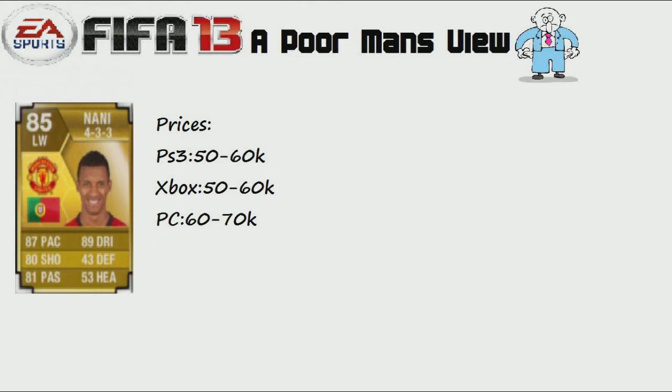He's quite a hefty price tag — 50 to 60k on PS3, 50 to 60k on Xbox, and 60 to 70k on PC. Nani is a really good player who plays left wing, so he's probably best used in a 4-3-3, 4-3-2-1, 5-2-2-1, or 3-4-2-1.